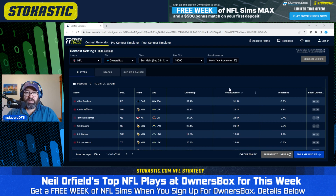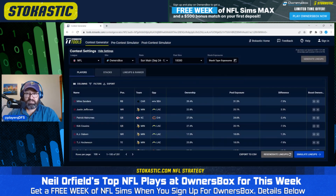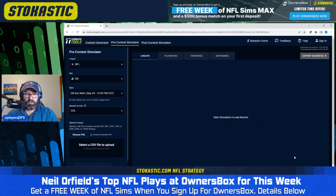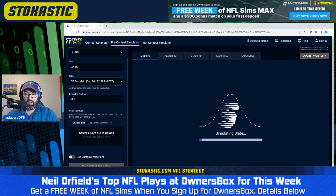I'm going to run our sims tool for the Owner's Box slate. When I set up the contest, I did 35% quarterback plus one stacks, 25% quarterback plus two stacks, 20% quarterback plus three stacks, and then 30% of my lineups have an opposing runback coming into the lineup. I've already generated 10,000 lineups and now I'm going to run the sims tool to see what comes out when we sim those lineups against each other.